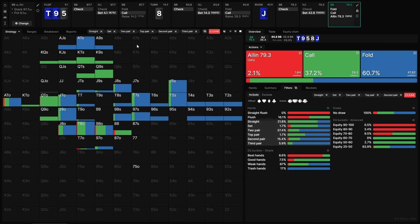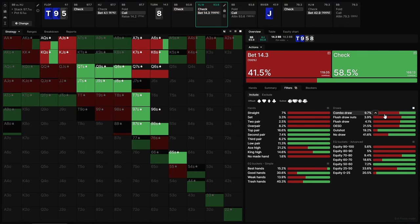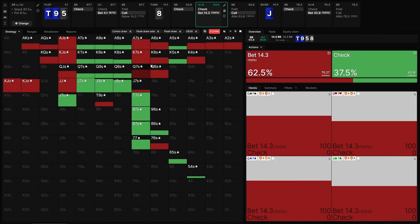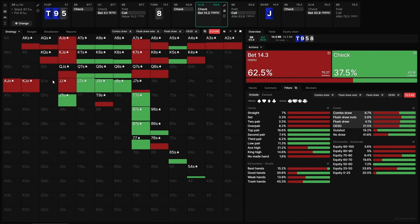Now, if we look at our alternative sim, what I've done is I've locked villain's turn betting range — so I've had them betting a very draw-heavy turn range. You can see that their draws are all betting at a pretty high rate: flush draws, open enders. The stuff that has a pair is mostly checking, but a lot of the diamonds, spades, six-x, jack-x, seven-x, queen-x — all of these gutshots and drawing type hands — those are going to be betting the turn at a pretty high rate in this version of the sim, which is actually not too dissimilar from how a lot of players actually play.